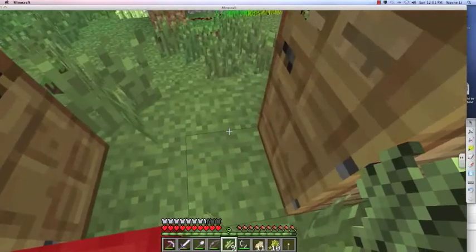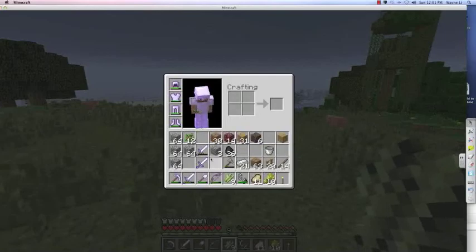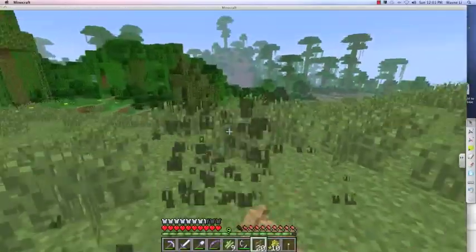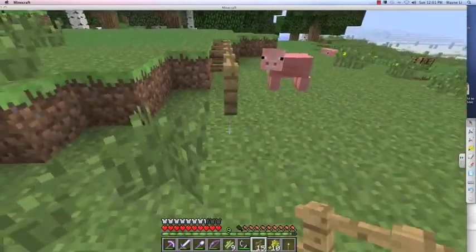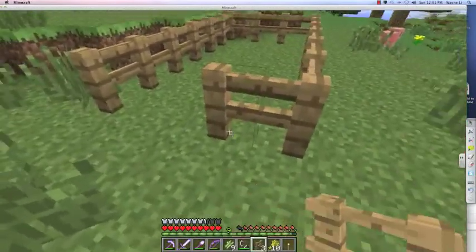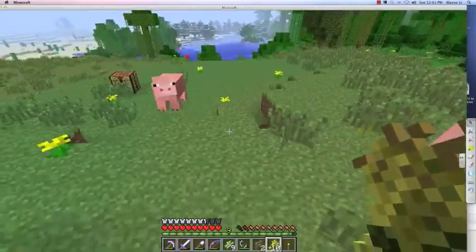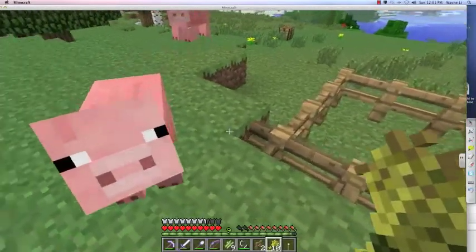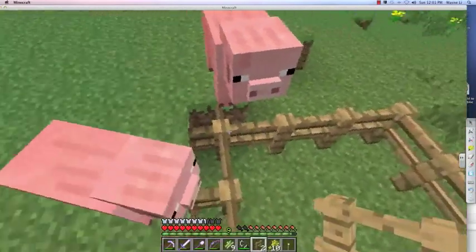Nothing fancy on the surface - just basic stuff, because I don't always feel like caving. I really need to start building underground, but the problem with building underground is you need to light up many caves so you don't get attacked by mobs. Here's a really cool tip for making a pig pen. It's a really simple way to get your pigs into your farm without using fence gates.